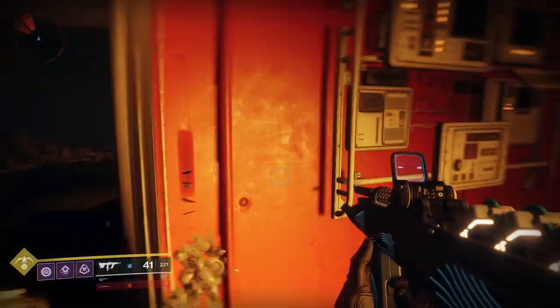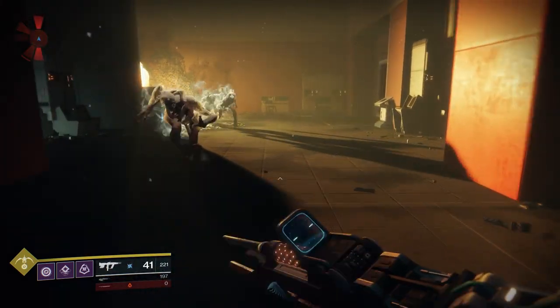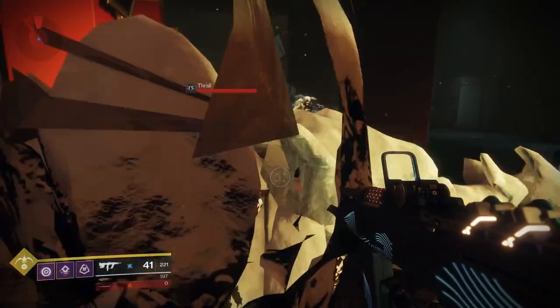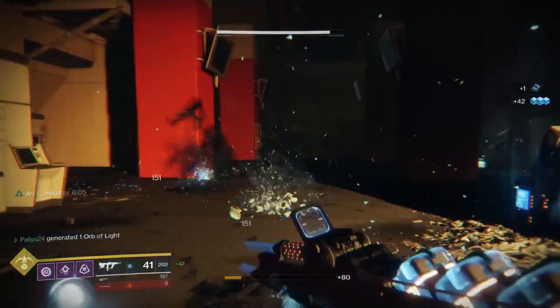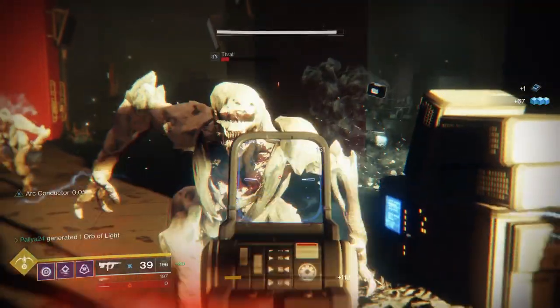Hello everyone. This is a quick video to show you a good location to get your objectives for your Risk Runner Catalyst completed quite quickly. In order to get the Risk Runner Catalyst itself, it drops from the completion of any strike — it is completely RNG, and in my case I got it from my 123rd completion of Prestige Nightfall.